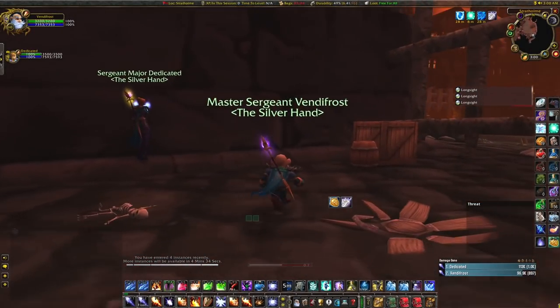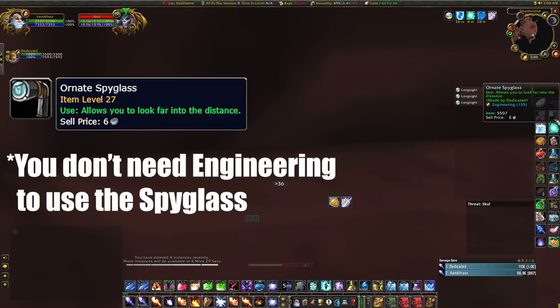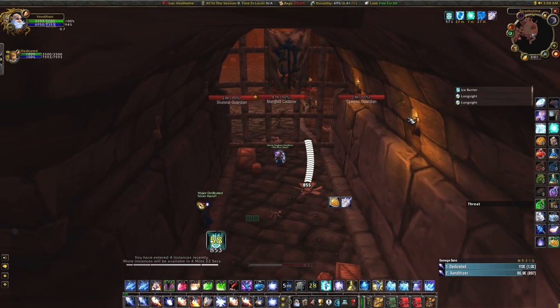One key factor that will affect any Strat farm is Skull. He's difficult enough in the five-pull, let alone the three-pull. One way to deal with this is when you first run in, use a spyglass from Engineering, face the wall, and target Skull. If he is in your instance, simply split the first big pull into two separate pulls like the original boost — this will prevent wiping and keep your customers happy.